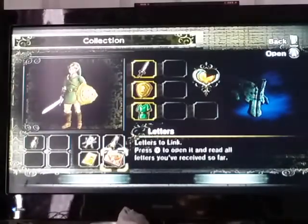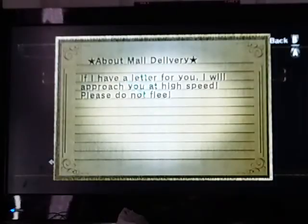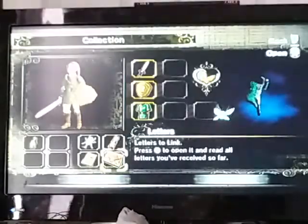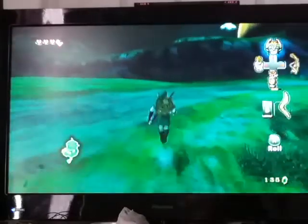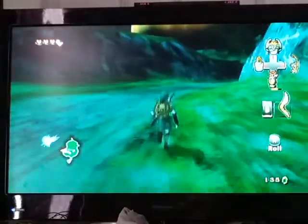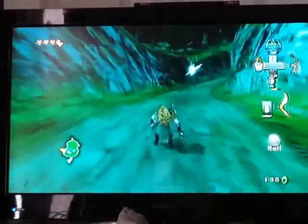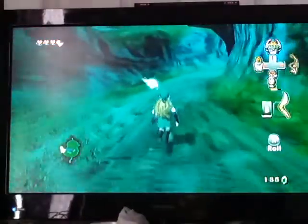All right. So you open your menu, select the letters here, and you can read your letters. About mail delivery — if I have a letter for you, I will approach you at high speed. Please do not flee. There we go. So it's along this way to the left. Sorry that I got a little lost there, guys. Anyway, you wanna go this way now.